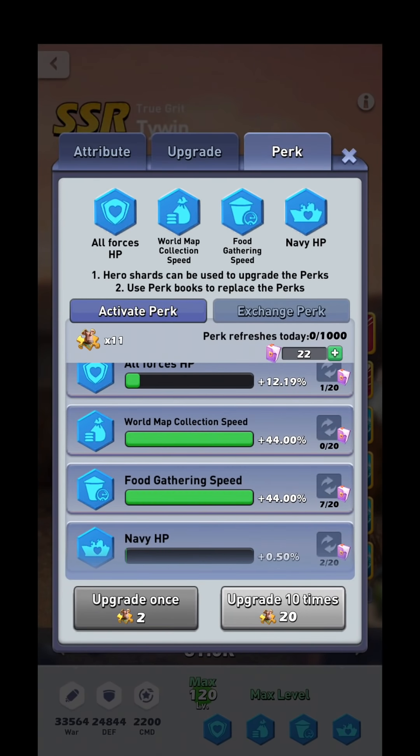I would advise against using universal orange shards to perk out your heroes, with one exception. When you first start the game, your main focus should be getting two, preferably three, orange heroes to five star. After you have three heroes at five star, your main focus should be perking out all three of those heroes for combat stats. This should even take priority over upgrading new heroes, even if those new heroes are better — because you are able to trade perks amongst your heroes, which I'll talk about later.